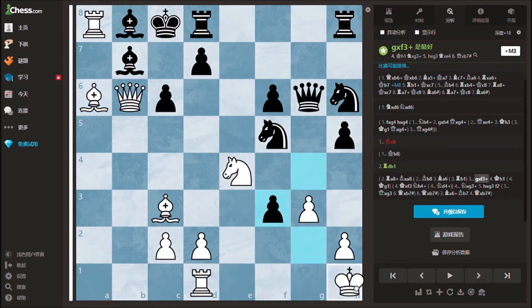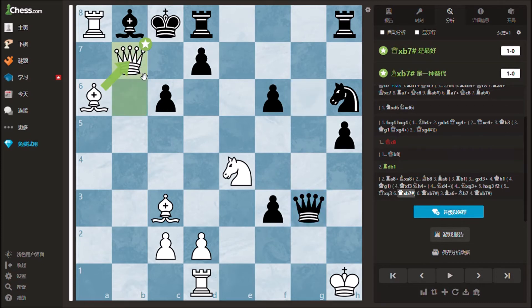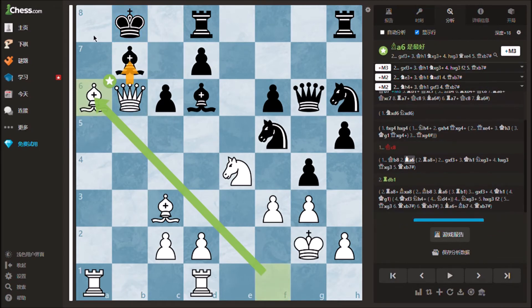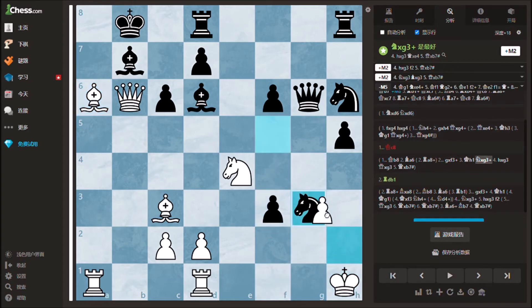Black can deliver a few checks but soon they'll run out. If black plays king to b8, white can again play bishop a6 and the threat of mate is once again unstoppable. Black can deliver a few checks like in the last position, but it's no use.